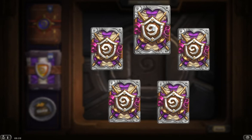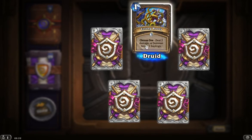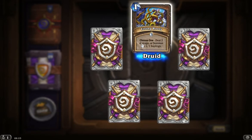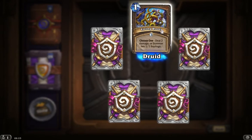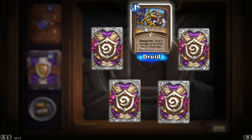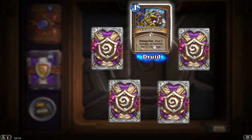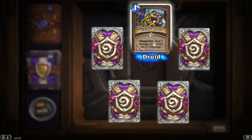So that's an uncommon card, 1 mana Druid card, Living Roots. Choose one: deal 2 damage, or summon 2 1-1 saplings. It's nice for a quick boost of damage, or get at least a couple of minions out, which might be able to get buffed up later on.